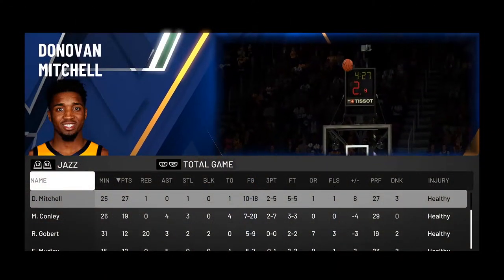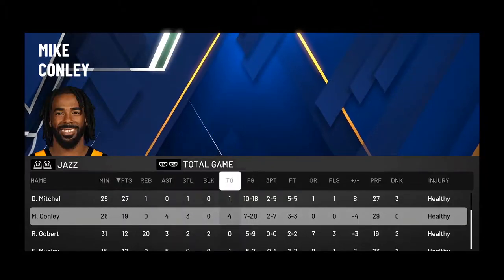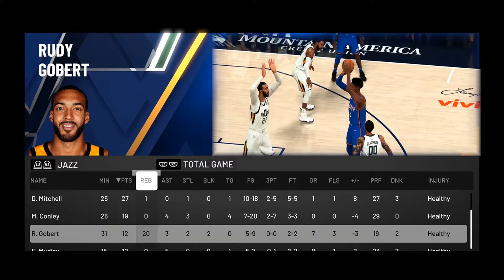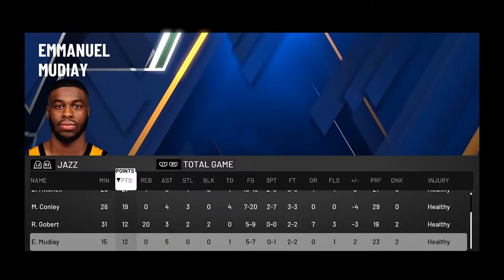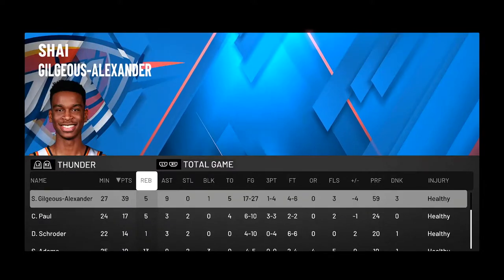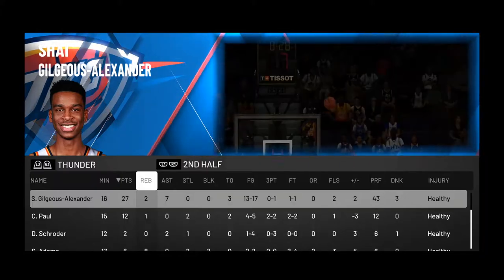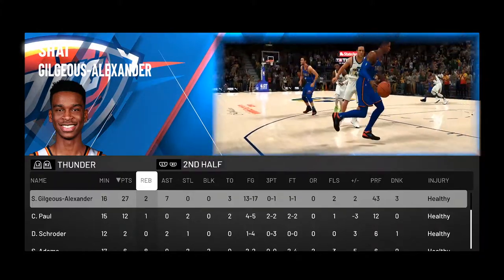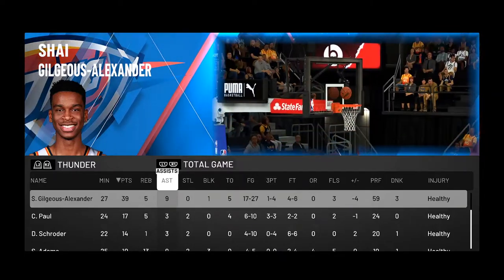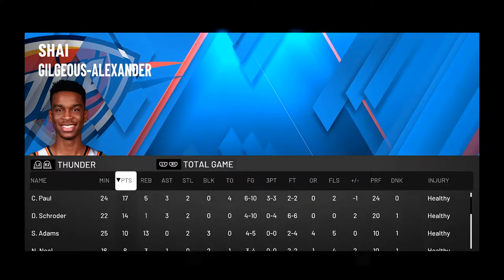End of the game stats: Donovan Mitchell — 27 points, and that's really it, he didn't do much but score. Mike Conley shot 7 for 20. Rudy Gobert was unstoppable — 12 points and 20 rebounds. 12 points for Emmanuel Mudiay off the bench. Shea Gilgeous-Alexander, after a terrible first half, went off in the fourth quarter with 19 points, finishing with 39 points, 5 rebounds, and 9 assists. Chris Paul had 17, Dennis Schroeder 14, everyone else had 10 and below.